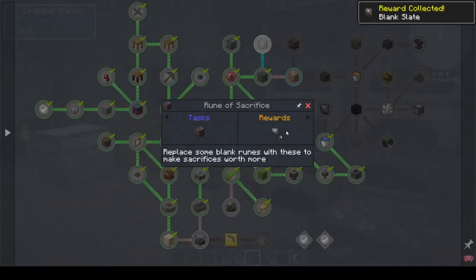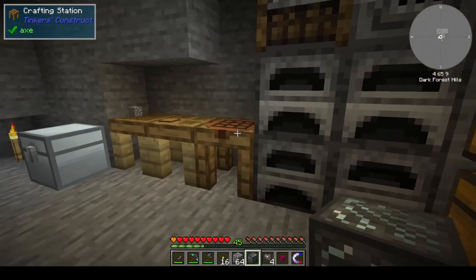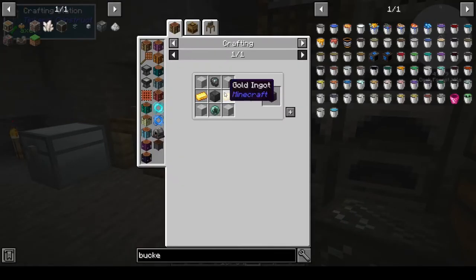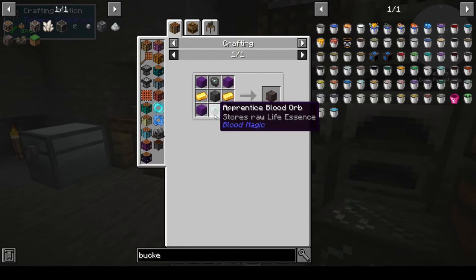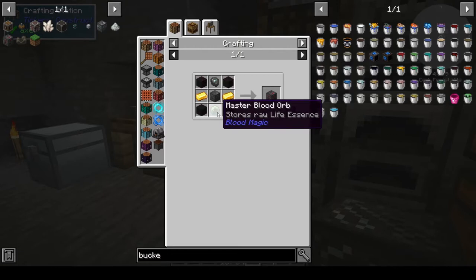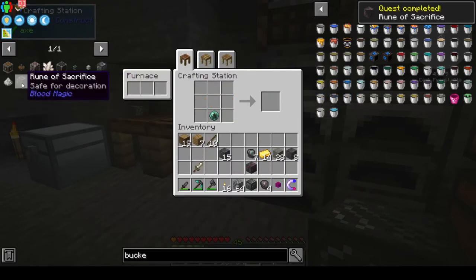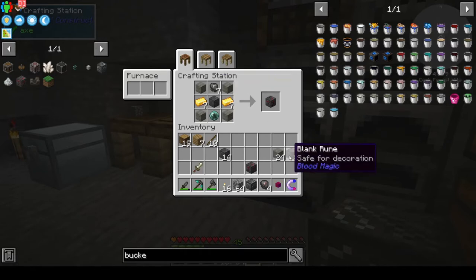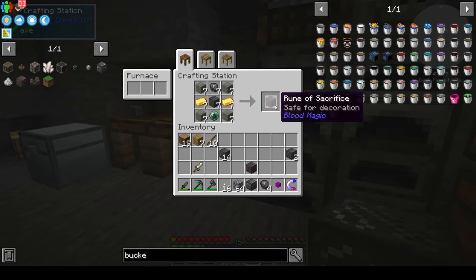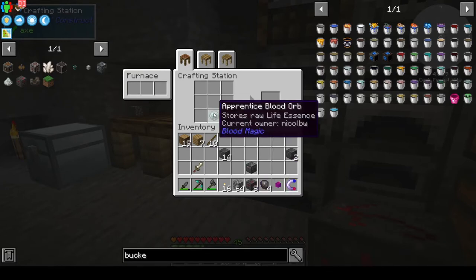We need a rune of sacrifice, and that'll get us some more reinforced slates, which is pretty nice. The rune of sacrifice takes gold and blank runes. We needed the tier 2 blood orb — that was a block of redstone in the altar, and I went ahead and did that. We have enough for eight of them. I thought we would replace the tier 2 runes with those. There's our orb and the rest of the blank runes.